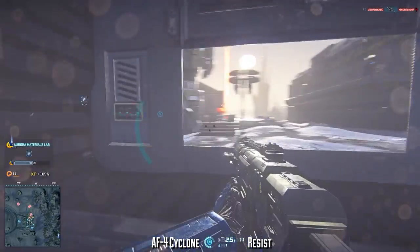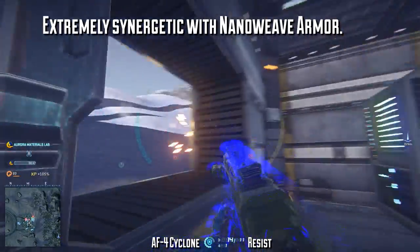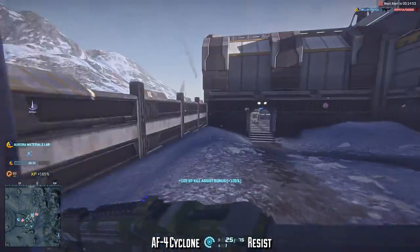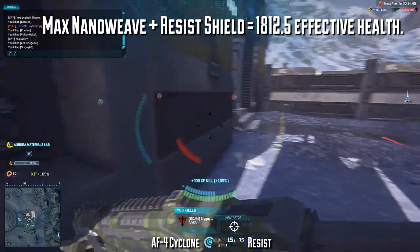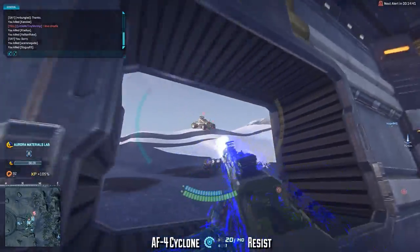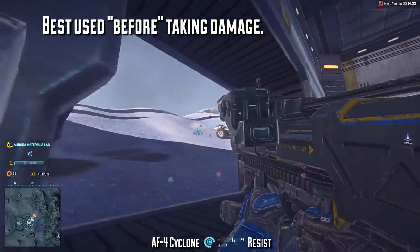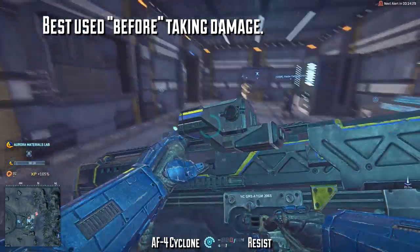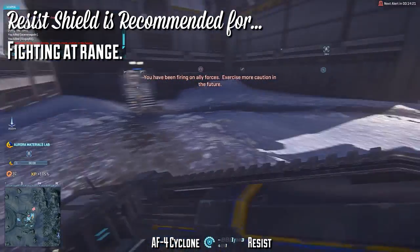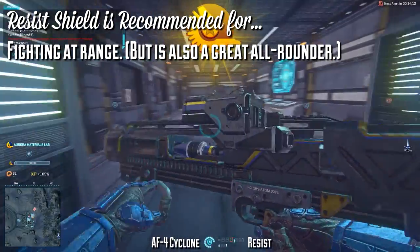Because the Resist Shield mitigates damage taken rather than a set amount, it's very synergetic with nano-weave armor. With max nano-weave at rank 5 — which gives 250 extra health, not 125 as many still think — having your Resist Shield up gives you 1,812.5 effective health, over the 1,650 potential of any other nanite mesh generator. The Resist Shield is best activated before you start getting shot, since your health and shields are your fuel. It's recommended for players who generally fight at range with shots exchanged periodically, though it's a great all-round shield regardless of playstyle. The trade-off is that you will be taking some damage before the enemy dies, whereas a mesh generator has the potential to block all incoming damage if you kill your target quickly enough.